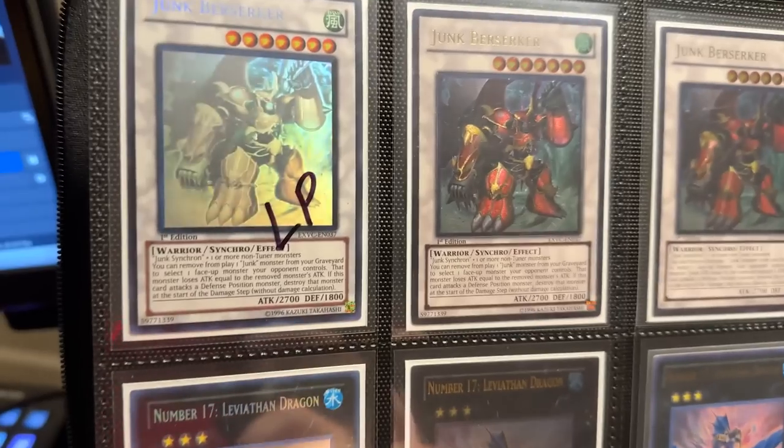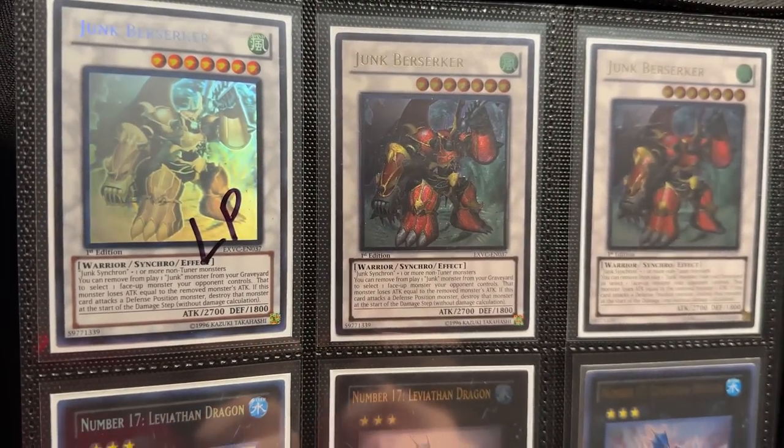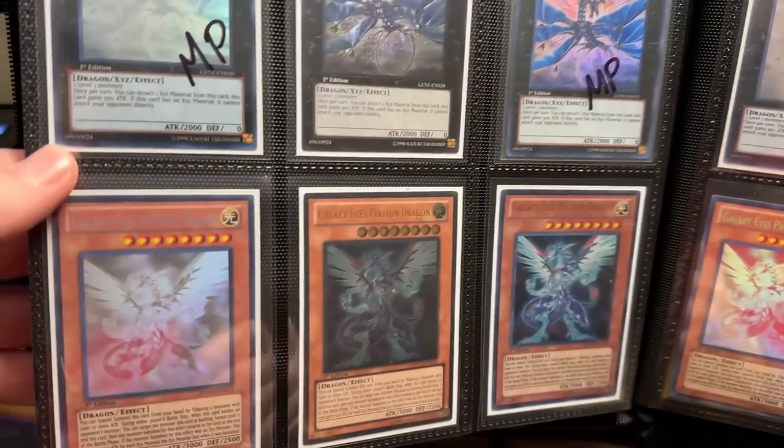A friend of mine, RJ — you guys know him from the CMO series — he's big into which ghosts are nice and which are not. So I've been thinking about and looking at those a lot more. I didn't know that Shooting Star, as old a card as it is, is actually kind of not that pretty. I still think it looks nice, but compared to the old ones, it's not even close. This Junk Berserker looks like it has the Star Strike Blast foiling as well — where they started cheaping out on the foiling. But then this Galaxy Eyes looks amazing, so I'm going to have to check that out.